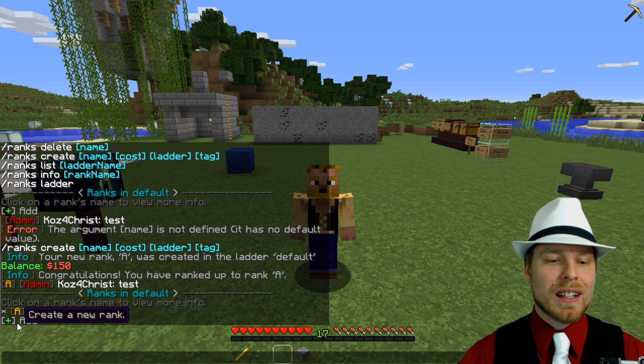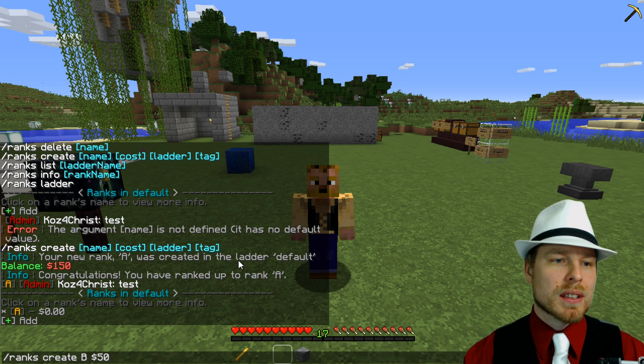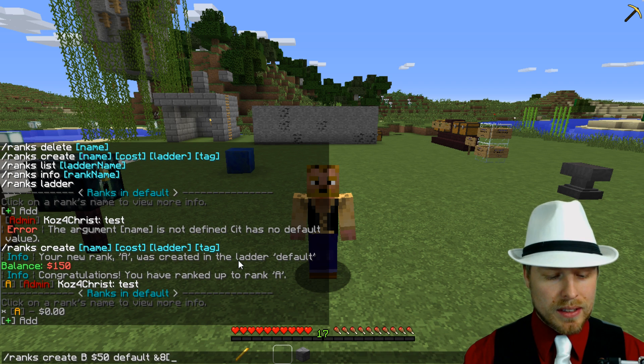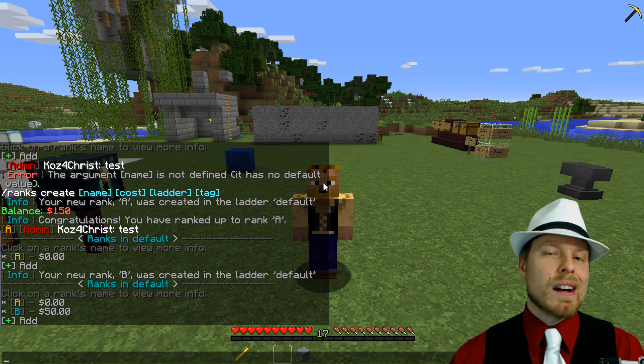Now if we do /ranks list we see rank A in there. We're going to create another rank — we'll do /ranks create B, set the cost to 50 bucks, on the default ladder, with a fun tag. We've created another rank, and doing /ranks list confirms it's now listed there.